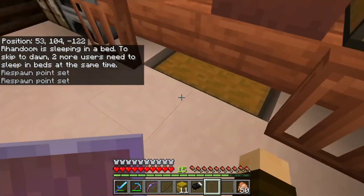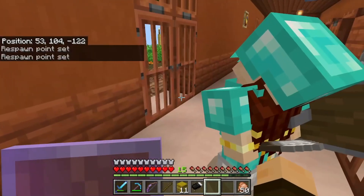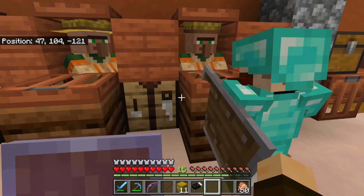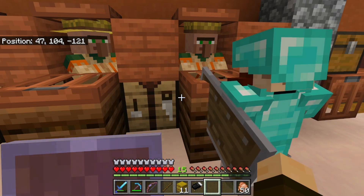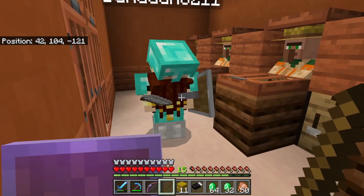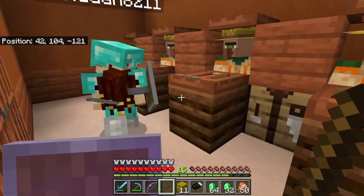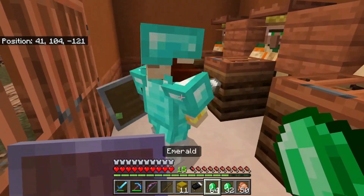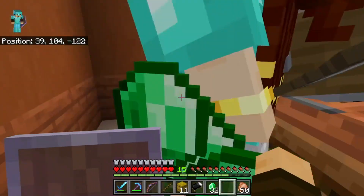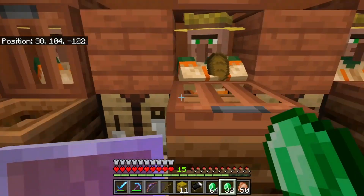So in this chest is a bunch of melons and pumpkins. Go ahead and pick up all the melons and pumpkins you can hold. And now trade all the melons and pumpkins you can as quickly as you can. What's your level at now? 25! See? Villagers are awesome — that's a great way to level up. You like the names? They all needed names, especially since they were zombies.